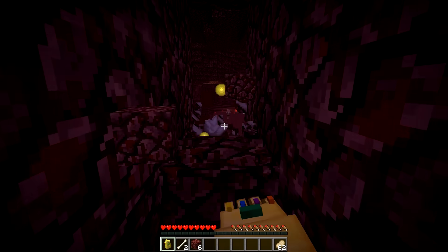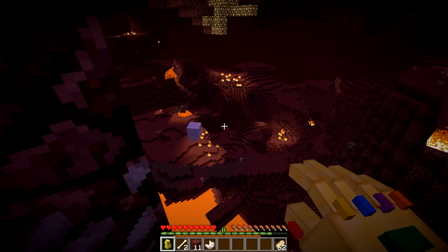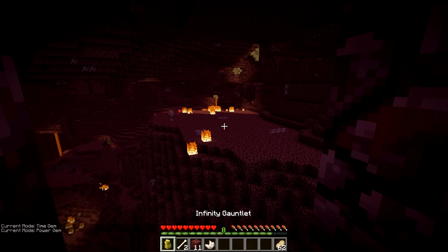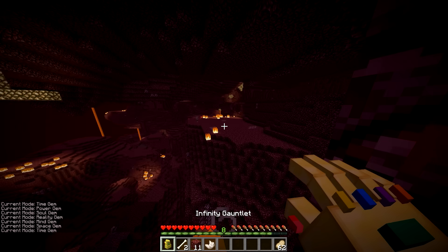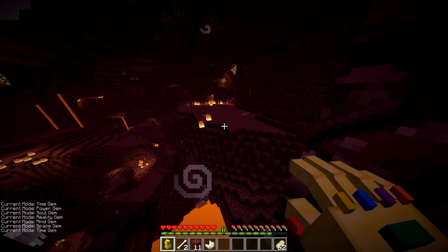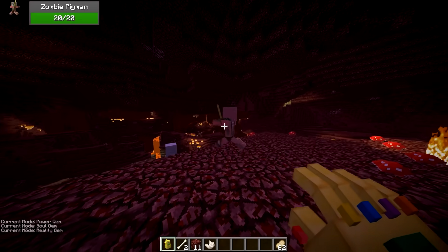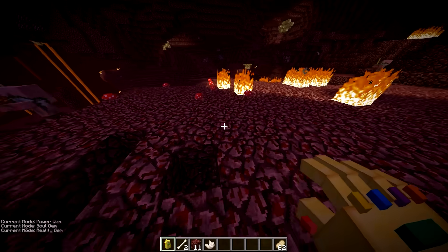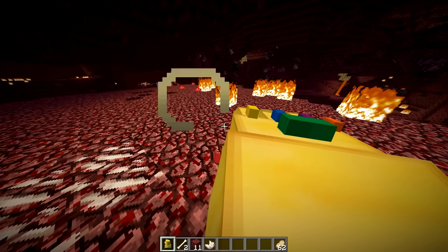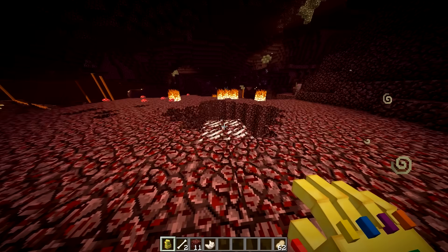So yeah, if you hold down the time gem it'll randomly teleport you to a brand new dimension. I don't know if I want to be here, but I guess it'll work. Let's use the time gem again to teleport — get me the heck out of here. Let's go to the reality gem — we can just literally go into creative mode. And if you hold it down and load it all the way up, it will just start breaking reality.